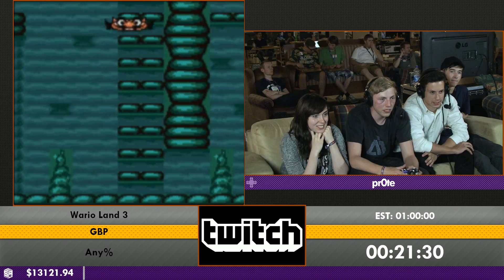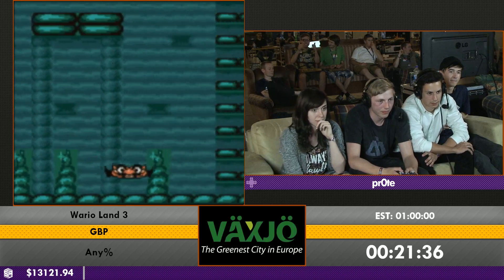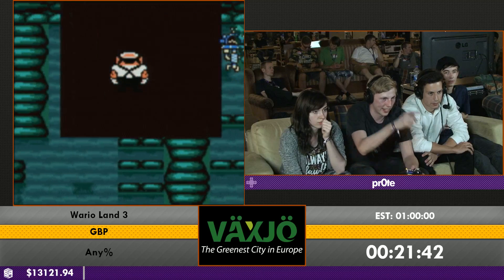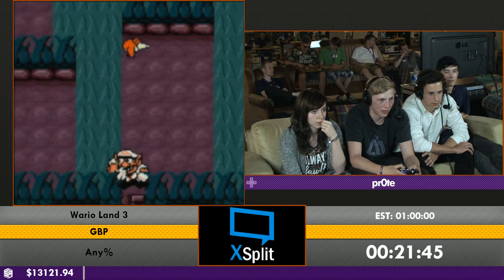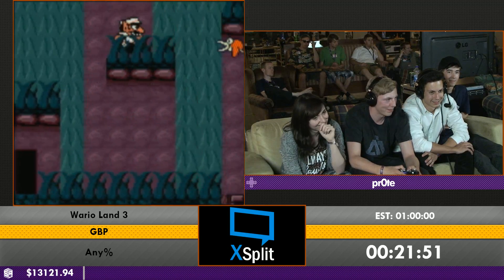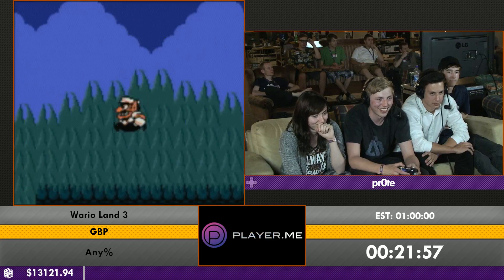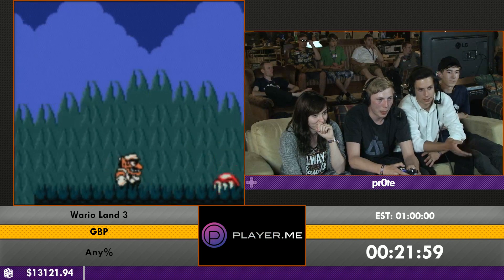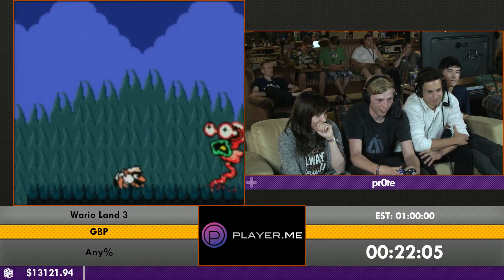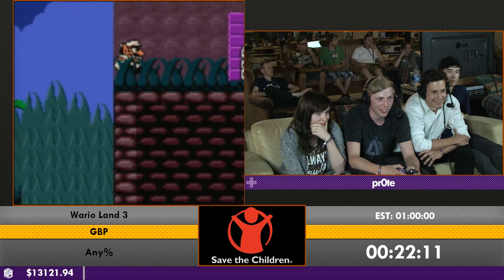There's a short time save here — by standing in a specific spot and jumping you can get the key in a much more convenient way rather than going above the blocks through a tiny gap. This boss you really need RNG — he spawned on the right which is ideal. The pulse buffer helped manipulate that. It's probably the easiest boss in the game.